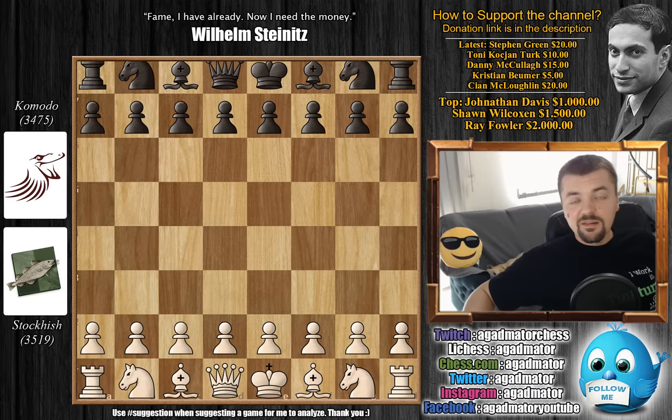I did enjoy the AlphaZero versus Stockfish match, and I will also show a Lila Chess Zero game now and then to see what progress Lila has made. But it is very rare that I will show a game between two engines, mostly because those games are really boring and last like a hundred or two hundred or more moves - not something we can use to improve or even enjoy.